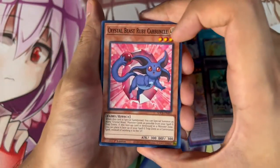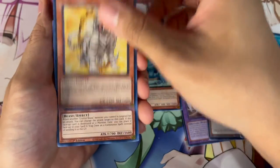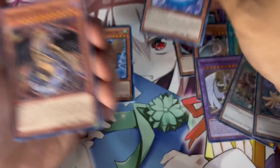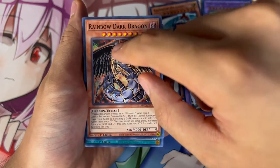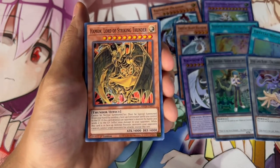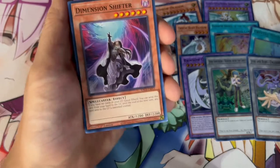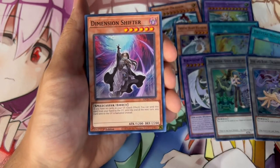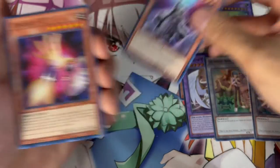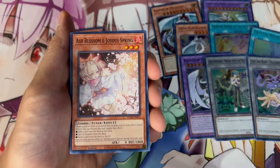Let's get back into this. We have Crystal Beast Ruby Carbuncle, Amethyst Cat, Emerald Tortoise — they're going to give us all the Crystal Beast names: Topaz, Amber, Cobalt Eagle, and Sapphire Pegasus. The value in this structure deck is insane. We also have the Rainbow Dark Dragon, and the Advanced Crystal Beasts are coming out soon. We have Crystal Master, Crystal Keeper, and Hamon — a classic Sacred Beast strategy with Crystal Beast. If you're a new player or just beginning and don't have access to some hand traps, this structure deck is the way for you, because you get Shifter, Contact C, and the common Ash Blossom, as well as Ghost Velvet.